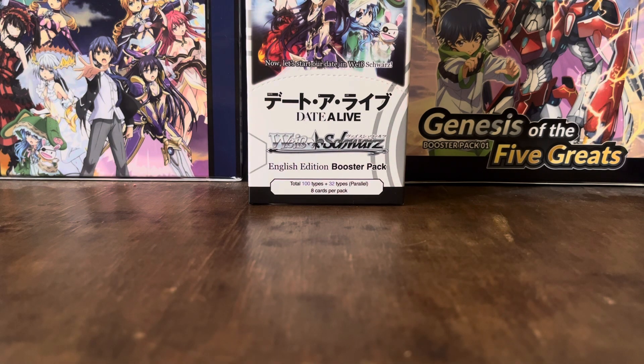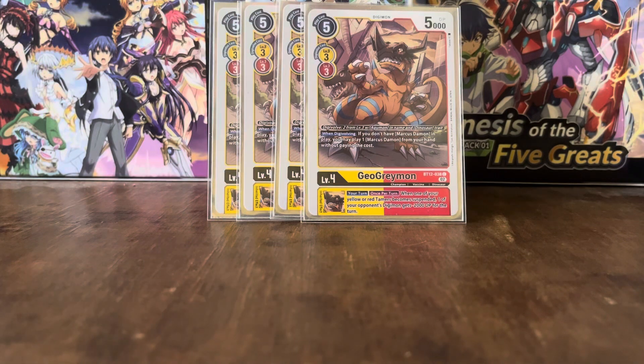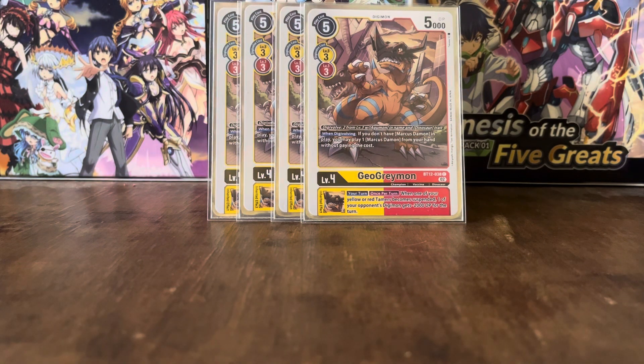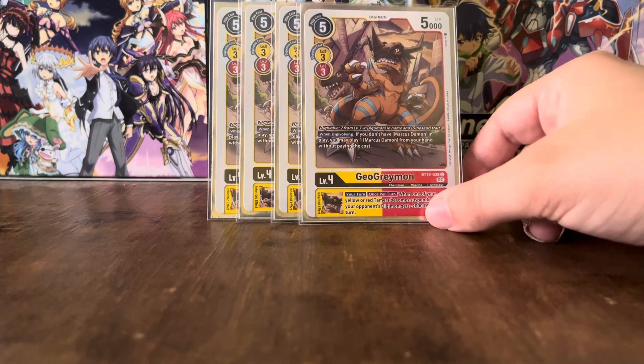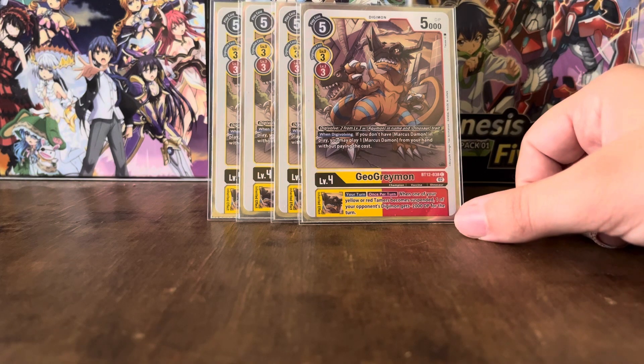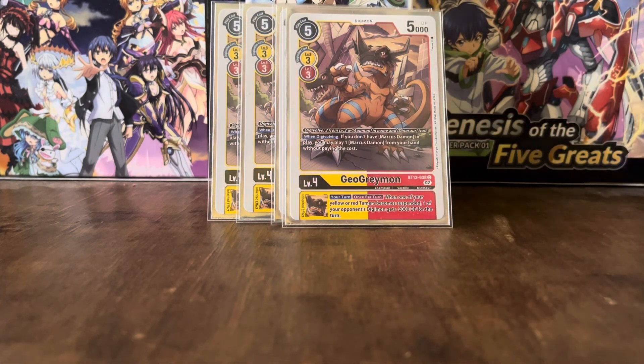Onto the level 4s. We've got GeoGreymon. This can Digivolve for 2 on top of an Agamon with the Dinosaur trait — that's why these Agamons are important. Typically if an Agamon is Yellow it will be Dinosaur, while most other Agamons are Reptile. This GeoGreymon's effect is when Digivolving: if you don't have Marcus Damon in play, you can play one Marcus Damon from your hand. And it has the same Inheritable effect as the BT12 Agamon — their Inheritable effects are identical and they do stack.